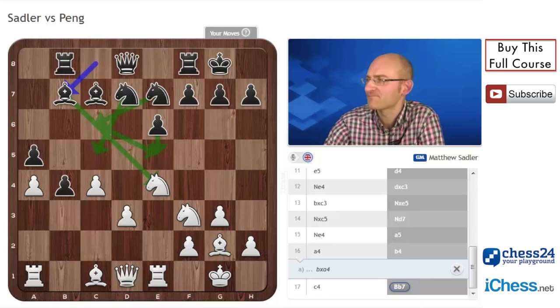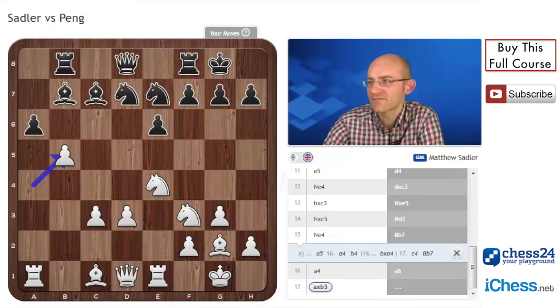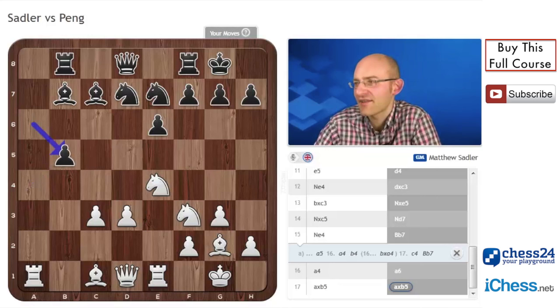In the game, however, Black went bishop b7, and after I went a4, Black went a6. Then axb5, axb5. We're just going to compare the two positions to try and understand properly, because it's something quite subtle in actual fact, but it had a huge effect — a huge impact on the result of the game.